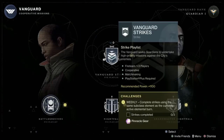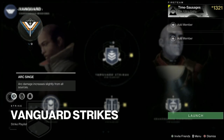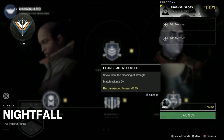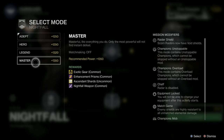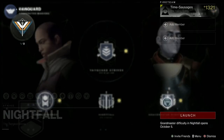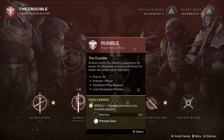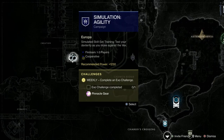For pinnacle rewards: complete three vanguard strikes making sure you match the burn of the week — if it's void, make sure you've got your void subclass on. Then you've got nightfalls and grandmaster nightfalls where you need to get 100,000 points to count; the higher the difficulty, the more points you accrue. Complete three gambit matches and three crucible playlist matches — that's control, clash, rumble, elimination, etc. You've also got the master empire hunt on Europa and the weekly heroic exo challenge on Europa.